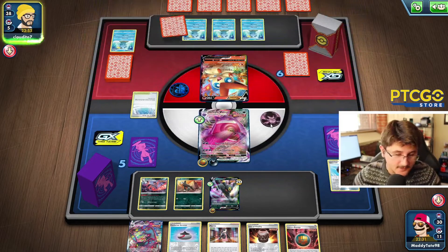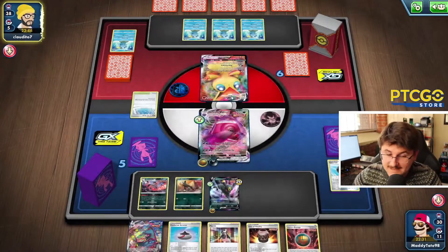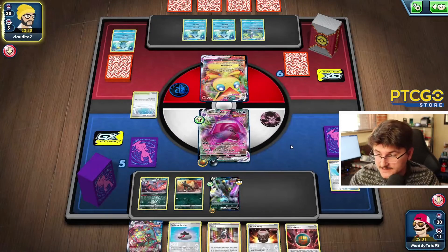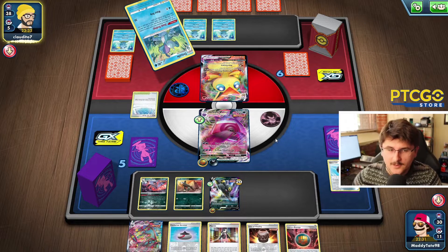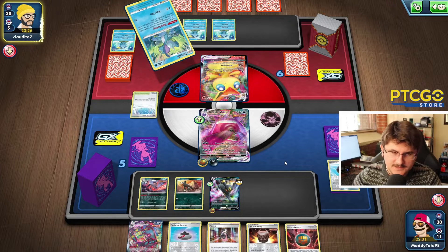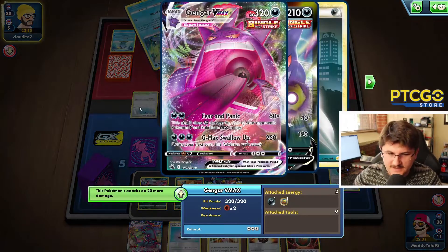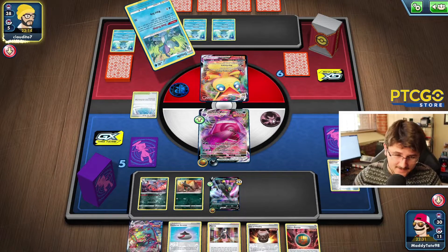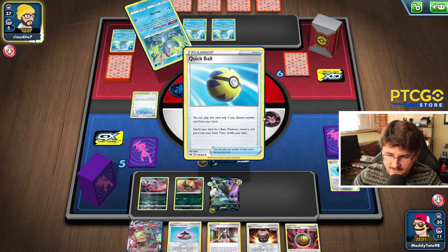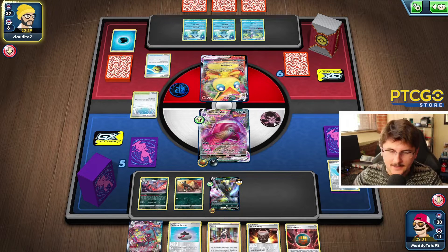We're going to grab an Umbreon VMAX, which is pretty good. We can have another Houndoom and an Umbreon VMAX next turn. He's bringing up the Victini and evolving it — he can do 220 damage to us. But potentially we might be able to KO him, because 310 damage is something we could hit if we have three Single Strike Energies attached to our Gengar. So I think that might be the play for us next turn. He might have a way to discard some Energies, but we have an Urn anyway. So I'm not feeling too bad.